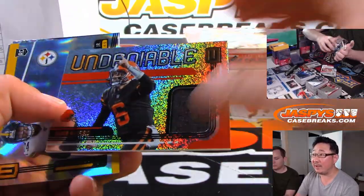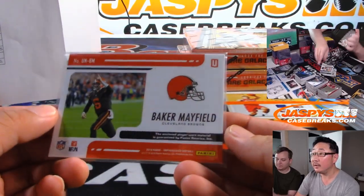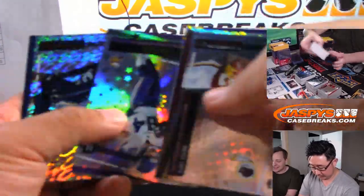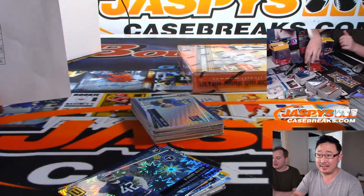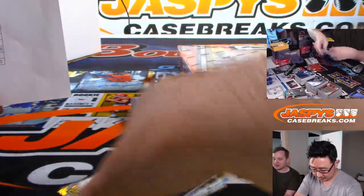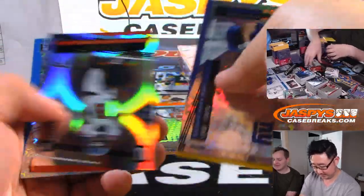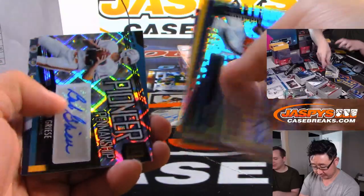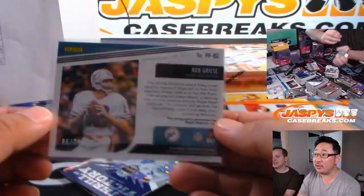There's an Undeniable Relic — Baker Mayfield — for the Browns, going to Jacob Watson. Not numbered. There's Darius Slayton for the New York Football Giants, going to Daniel Hayes. There's Bob Griese pioneer penmanship for the Dolphins — going to Amy, who got the Dolphins in the team random — out of 99.